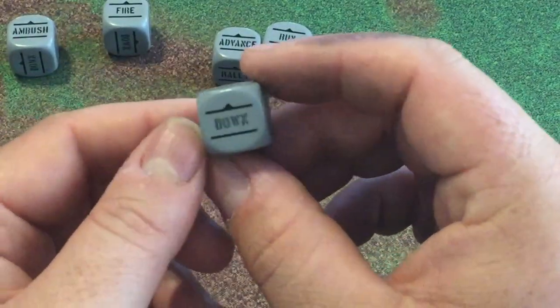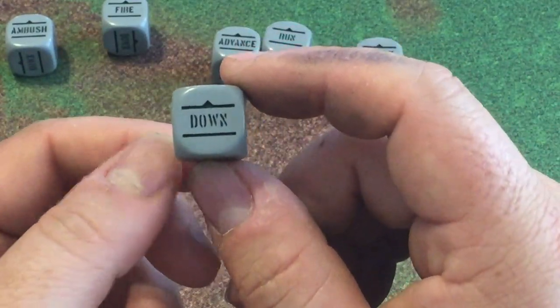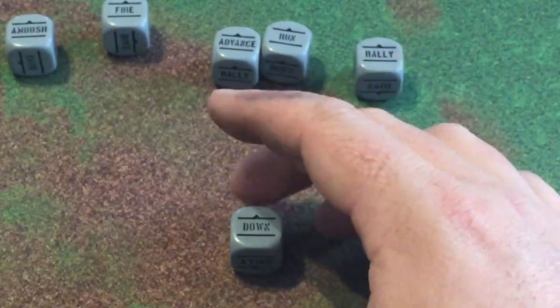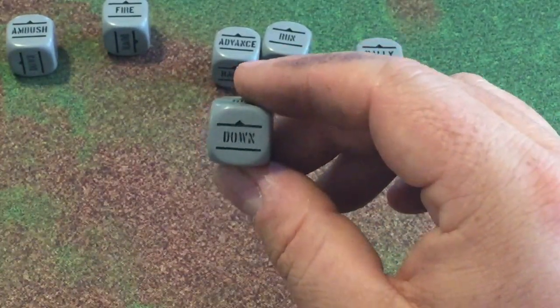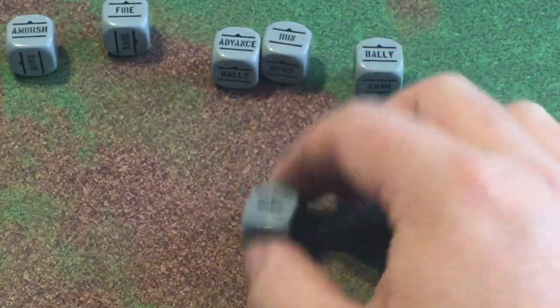Down can also be retained. If a unit is beaten up you keep them down — if you decide to keep that die by them, immediately at the end of that turn you roll a d3 and remove that many pins. That helps if you know that unit is going to get hammered next turn because they got caught in an open road and there's nothing they can really do but hunker down until they get support. Other than Ambush and Down, all other dice would go back in the bag. In the next section we're going to talk about pinning, which plays an important role in the game — sometimes you don't have to kill a unit, you just have to beat them down so they're so pinned they can't do anything.